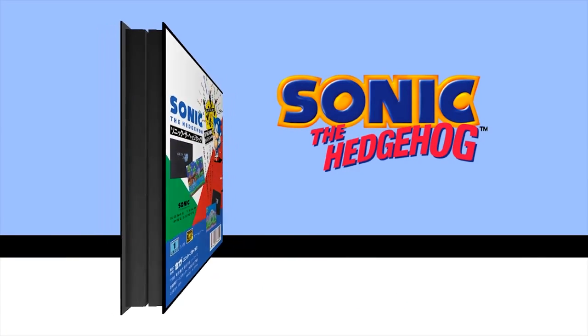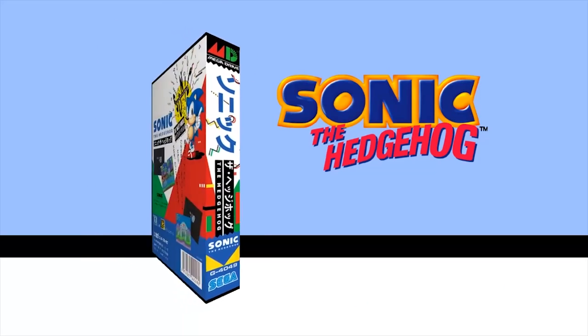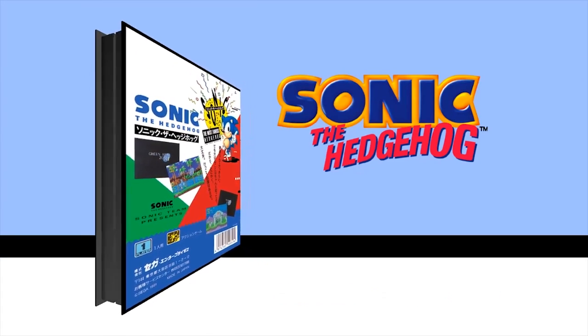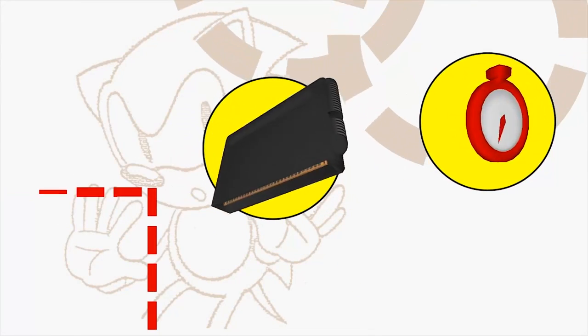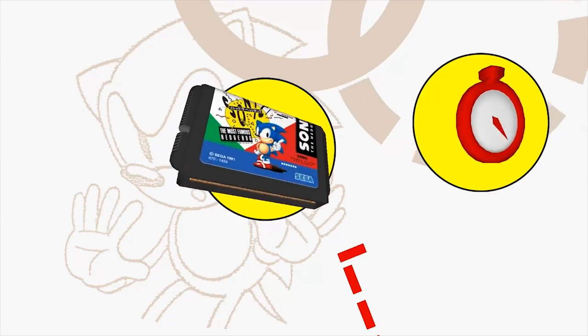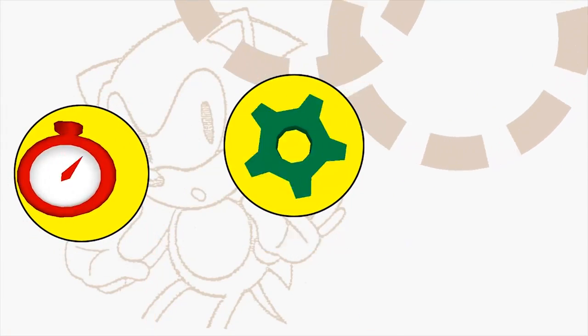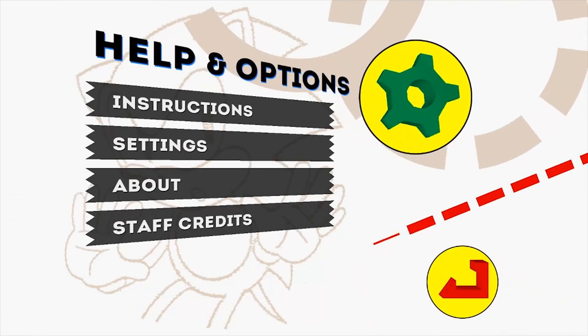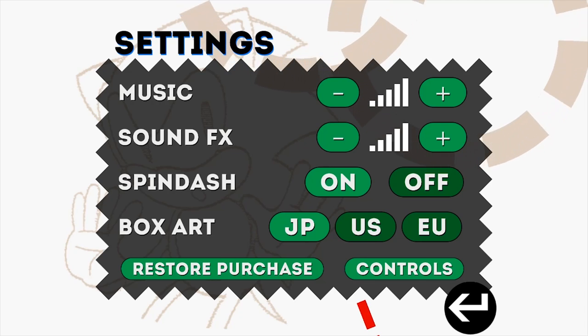Hello everyone and welcome back to the final extra part of Sonic the Hedgehog on Android. Today I'm going to show you some extra bonus goodies that are in this game. To start things off I'm going to go right into the help and options menu — this is something minor but I like it nonetheless. You can actually change the type of box art that appears in the main menu.